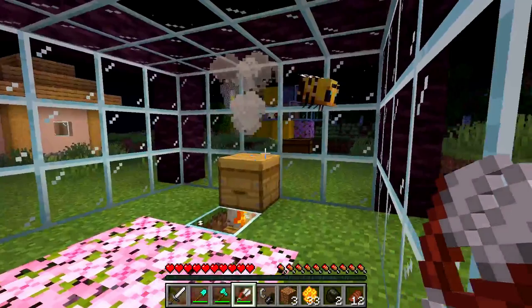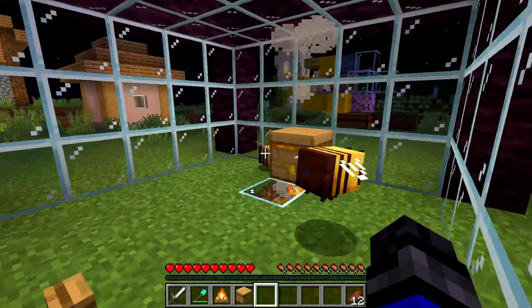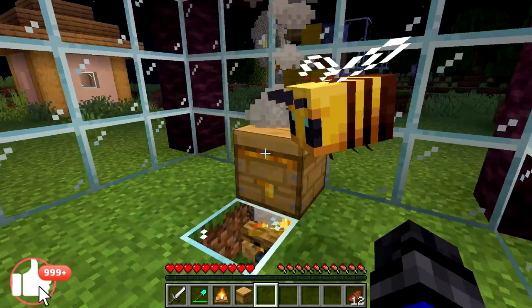Many viewers have had problems with their bees not wanting to go inside the beehive, so let's go over the reasons why that may be happening. This problem is normally noticed at night and the most common reason is because there are too many bees and not enough hives. Only three bees can fit inside one hive, so if you place another hive down you should be able to see your bees going inside.